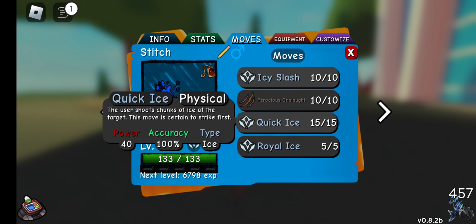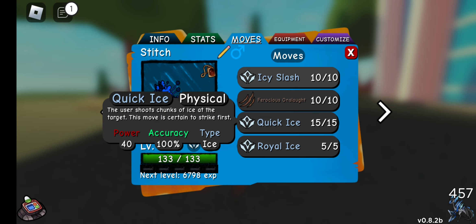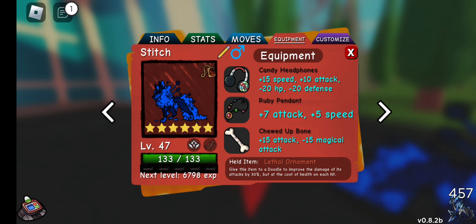It's mainly just to cover those speedy quick doodles, or if there's a doodle that's super low that would probably outspeed me. For equipment: Candy Headphones, Ruby Pendant, Chewed Up Bone. I'm mainly focusing on attack, but I didn't want to lower my stats severely because I'm trying to live a super effective hit when I greatly lower their attack — that can set up so many opportunities.